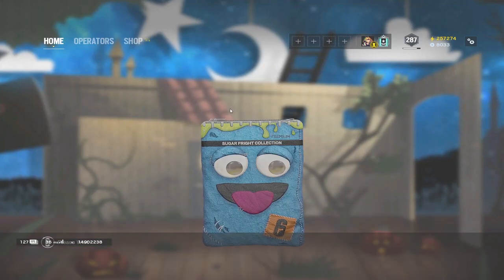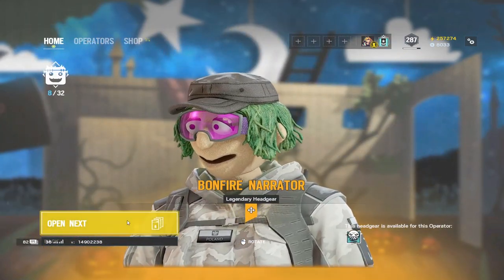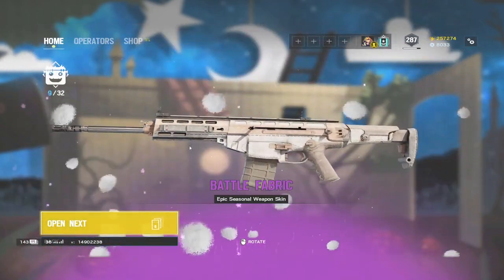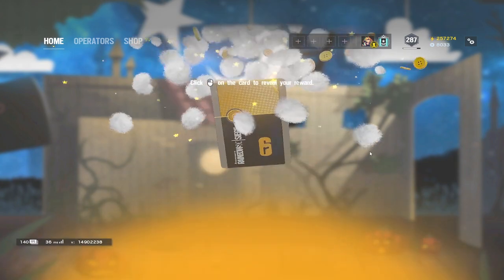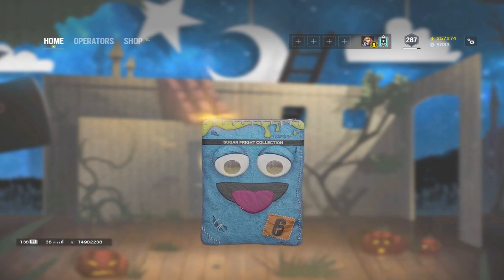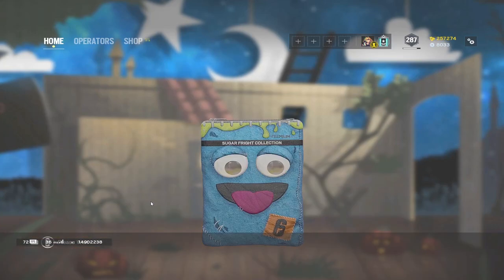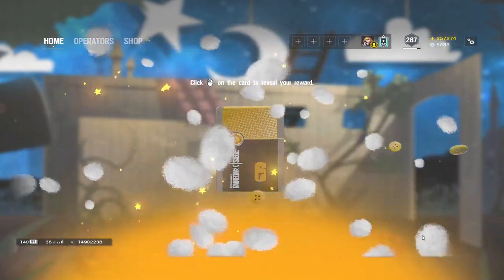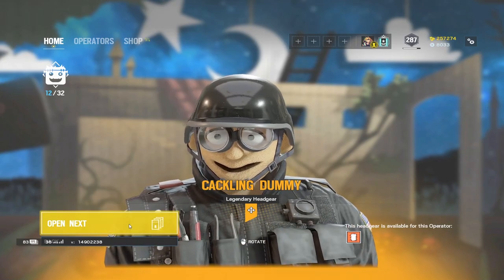Nomad to complete her uniform. Got the next headgear — Ella. Got Nomad's weapon skin. Got good old Castle. Frosty. This is definitely going to be a quicker video because again it's not really much of a surprise for any of us — a lot of us do know what's already in it, and they're basically all repeats.